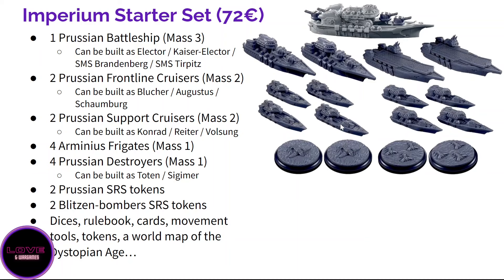You also have four frigates — the Arminius — quite small and good. Then four Prussian destroyers, which can be either the Totem if you want to play the Teutonic Orders, or the Sigimer for the Prussians. Both are really good. You also get SRS tokens — Blitz bombers because even the Conrad carrier can send heavy bombers — and two SRS tokens for default Prussian aircraft. All the ships, especially the aircraft, are very historically themed. At 72 euros you have everything you need to play, around 750 points.